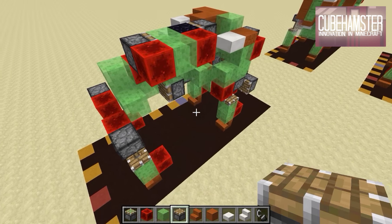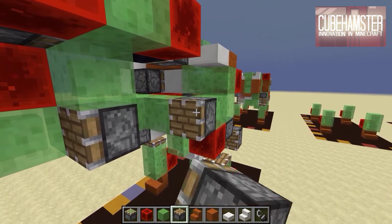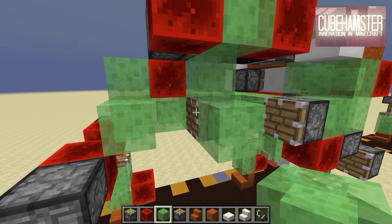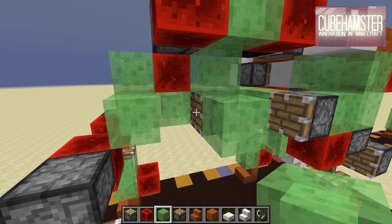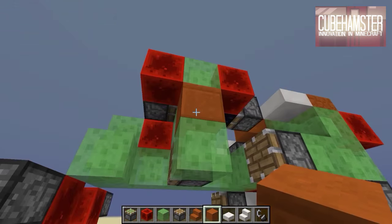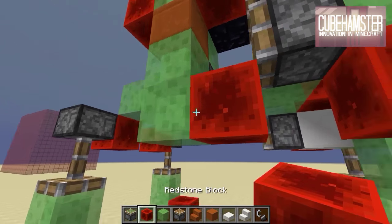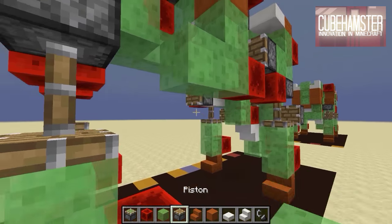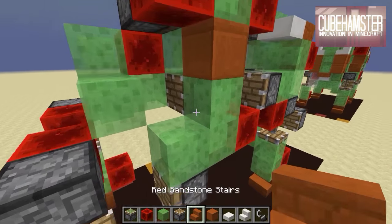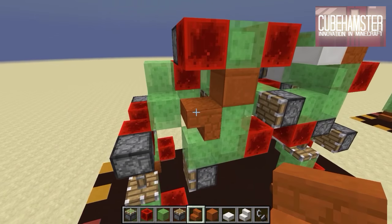Step twelve: time to hook up the left front leg. Get a normal piston here going into a slime block. Due to the timings, it won't interfere with this piston — which is really cool. Place a TNT or sandstone there, then go down, place a redstone block, then a slime block there. This is the piston that will push the left leg forward. You can add a stair here, which could also be a TNT block.